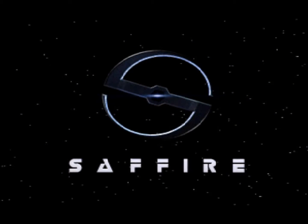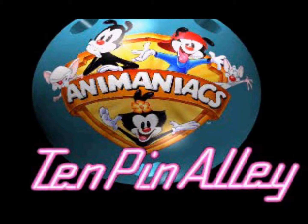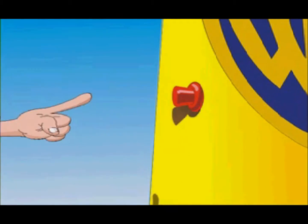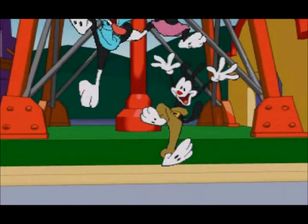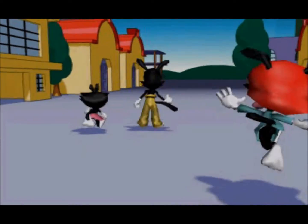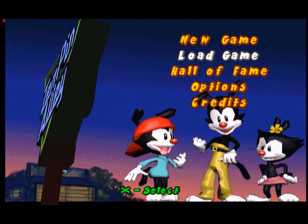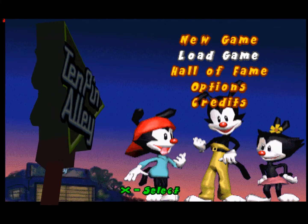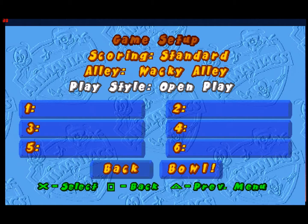Even though this is called 10 Pin Alley 2, it's more of an upgrade - more of a 10 Pin Alley 1.5 - with Wacko, Yakko, and Dot and all of your favorite Animaniacs characters. Aside from Animaniacs, it's basically 10 Pin Alley with a new coat of paint, better options, a great creative bowler feature, and this time we have four lanes to bowl on. You can even have bumpers if you like for all you babies out there that can't handle gutter balls - but not me, folks, no bumpers for me.